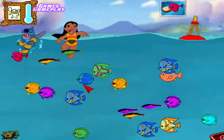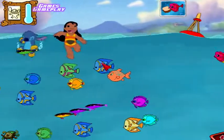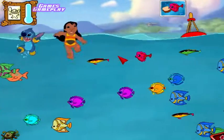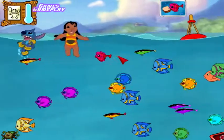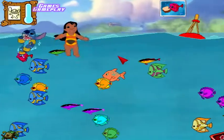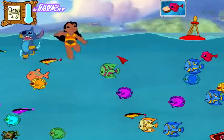Just feed the correct sandwich to each fish. For example, the yellow fish gets a peanut butter and banana sandwich — you can't give the yellow fish a peanut butter and onion sandwich. Those sandwiches are for the white fish. Yellow fish only eat peanut butter and banana sandwiches.